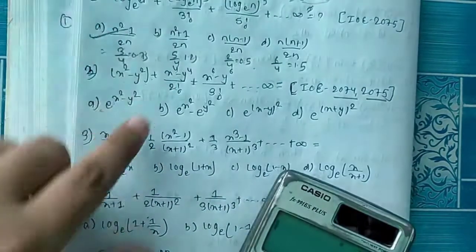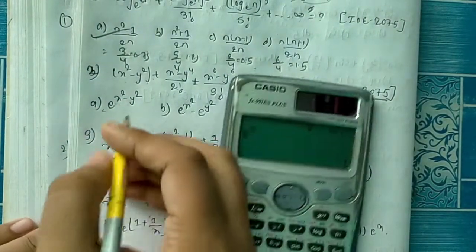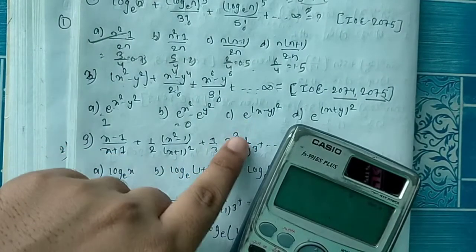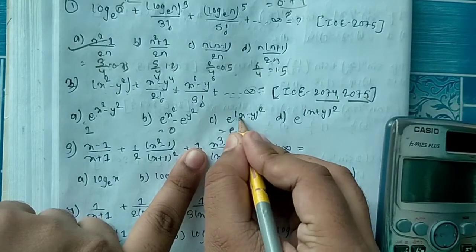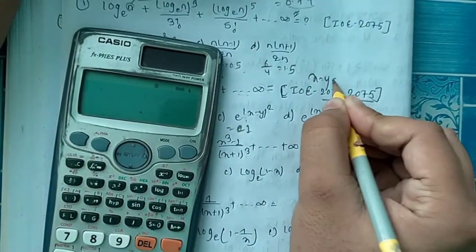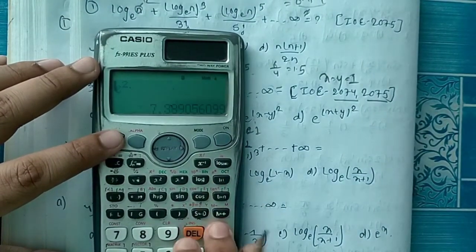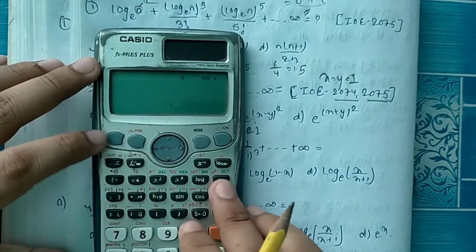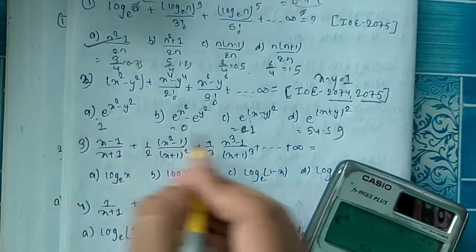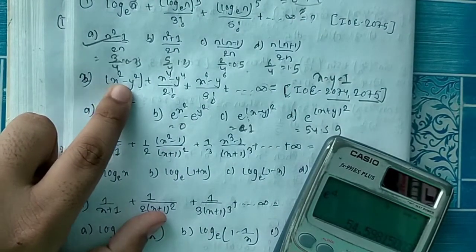Substituting x is equal to y is equal to 1. We get e to the power 1 minus 1 equals e to the power 0 equals 1. One minus one equals zero. So x equals y equals 1, giving e to the power 2, e to the power 4, and 1 plus 1 equals 2, plus square equals 4.